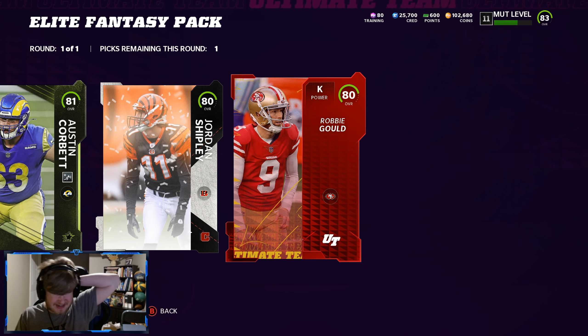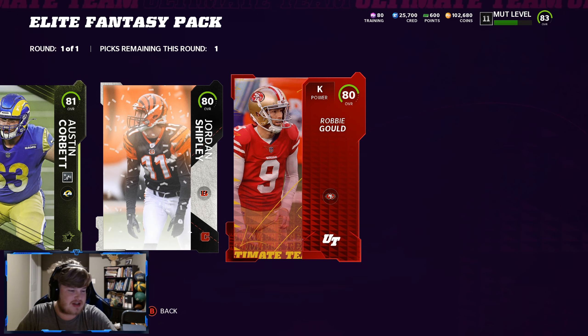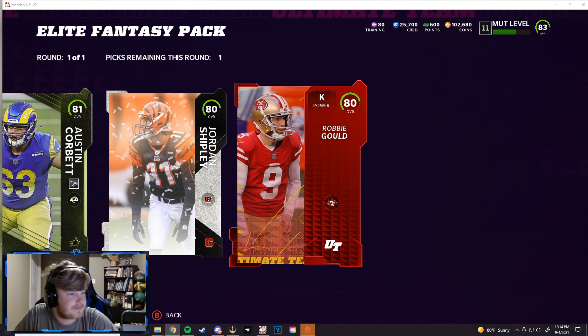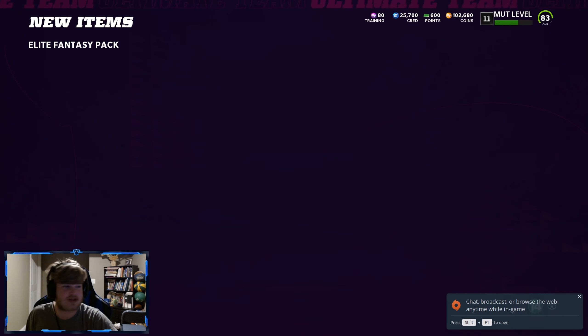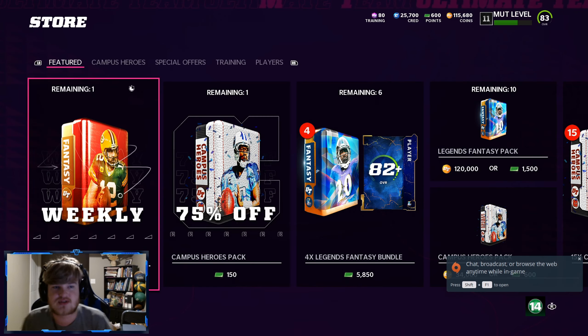Oh my gosh, there's no way. Let's check on mutt.gg real quick. So we got Shipley — does he have any value? About 7k. Absolutely not. And then Corbett — he is going for about 9k. So Robbie Gold wins the competition and we will be taking the 80 overall coin card, which you never want to have to resort to doing. But here we are — number two of the elite fantasy pack.